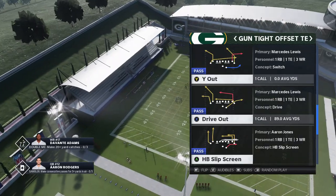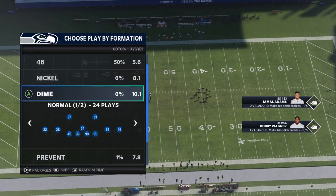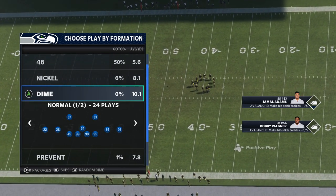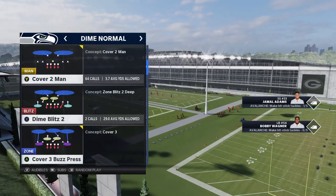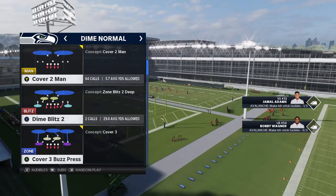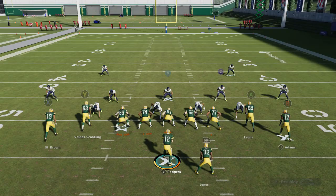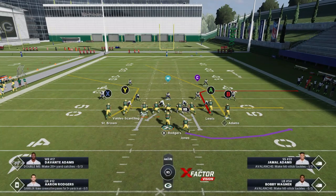We'll start off with the Y-out as the first play. On the defensive side, I'm going through a wide receiver set but giving myself as much of a challenge as possible — I don't want receivers going against linebackers, so I'll go with dime normal. We'll start with dime cover two. Before getting into actual plays, it's more important to break down what beats man. It's not necessarily about the money play or the route as much as it is the throw — there's a whole system involved.